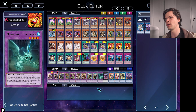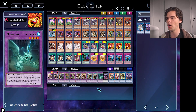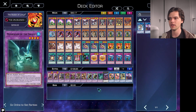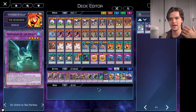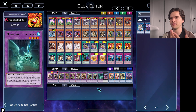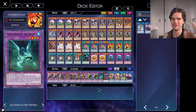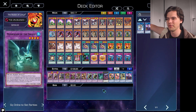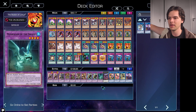Finally for our Fusions, we run one copy of Mud Dragon of the Swamp. It requires two monsters of the same attribute but different types, and a lot of decks you come up against will have that. There are just a lot of options to go into Mud Dragon of the Swamp and he has a good effect — a good Super Poly target.